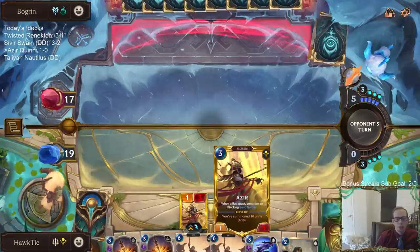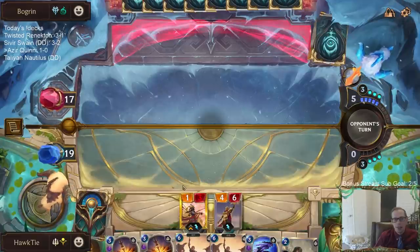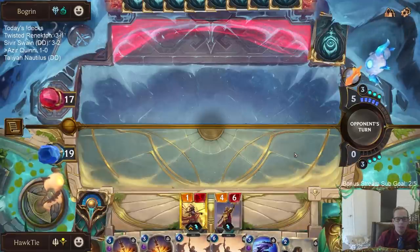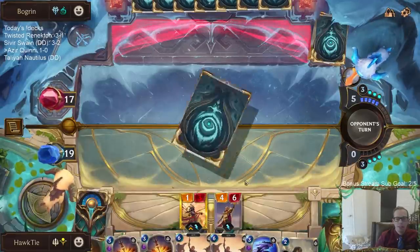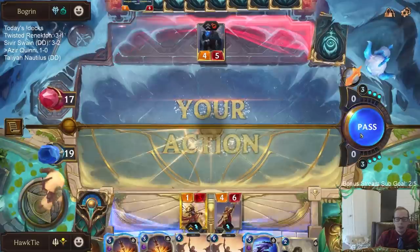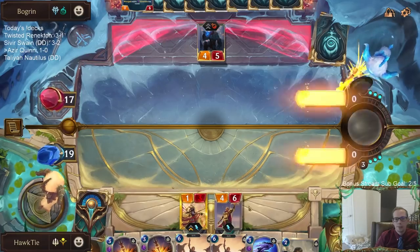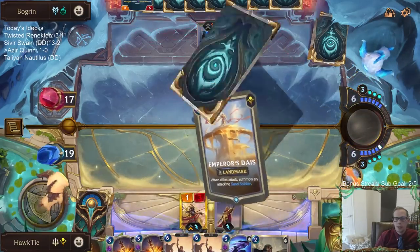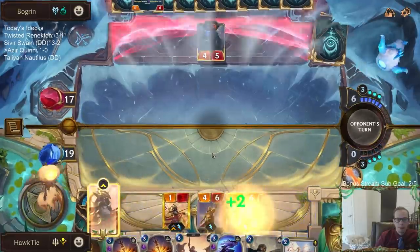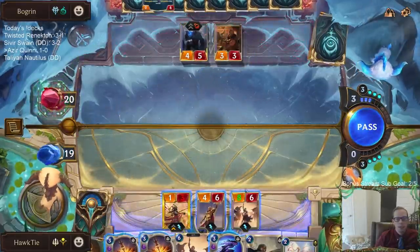Every time you draw a prismatic or it does anything it makes that noise - a little loud. It doesn't need to be when you draw it, or when you hover over it, or whenever it attacks - it's a little much. Do y'all think they have Ruination in their hand? How likely is it that they have Ruination? Hopefully not that likely - I'm extending into it. Oh nope, no Ruination! How about that.